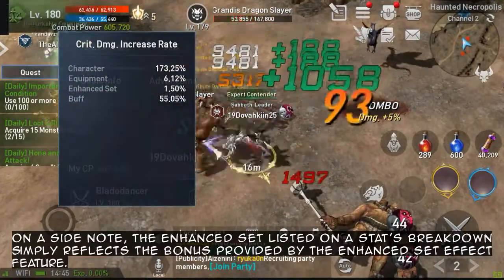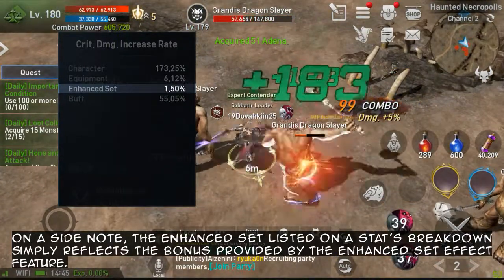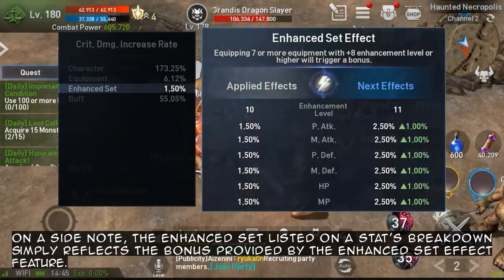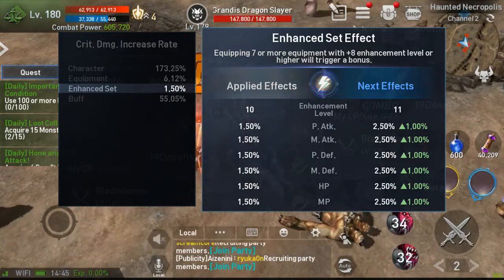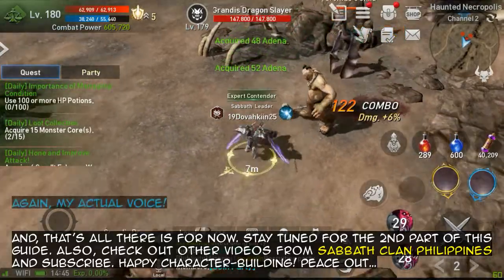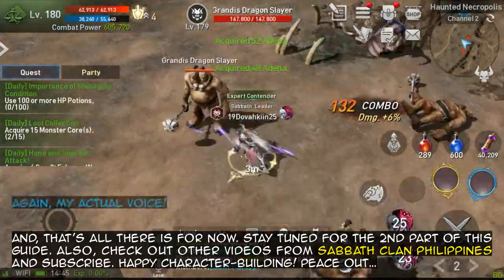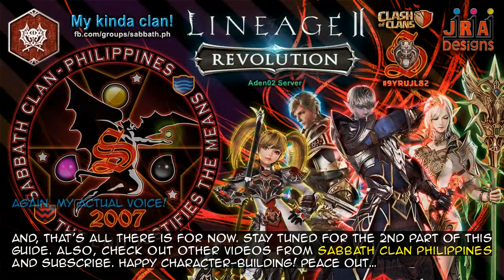On a side note, the enhanced set listed on the stats breakdown simply reflects the bonus provided by the enhanced set effect feature. And that is all there is for now. Stay tuned for the 2nd part of this guide. Check out other videos from the Shadow of Clan Philippines and subscribe. Happy character building!